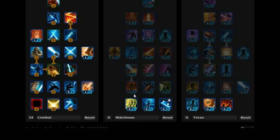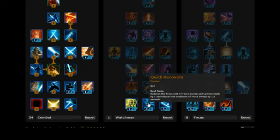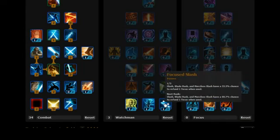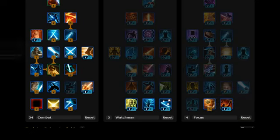We're just picking a few choice skills out of the watchman tree and the focus tree. Stick 1 on momentum — a lot of these skills will take away the cost of many of the other skills in the combat tree. Stick 1 on quick recovery. Stick 1 on focus slash. Moving across to the focus tree, we're going to stick 3 on insight because it just increases the critical strike chance, making your strikes more deadly. And then 1 on stagger, because we use force leap a lot.